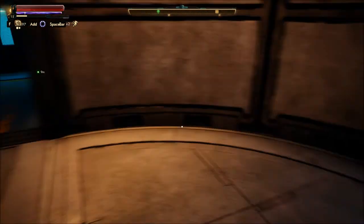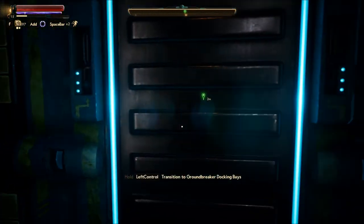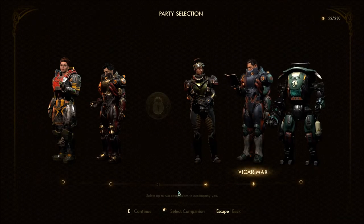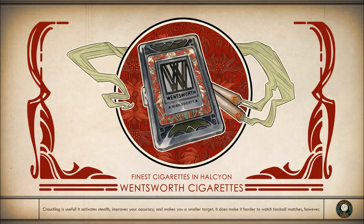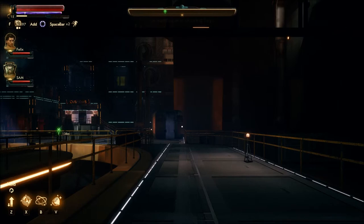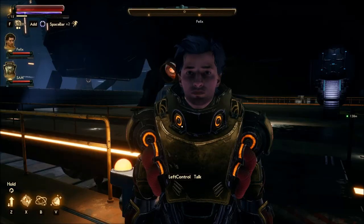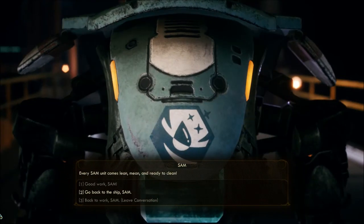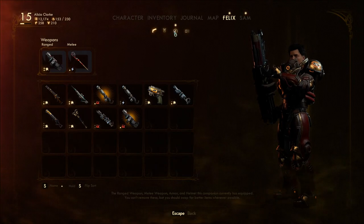I wanted to give him this armor. I'll take Felix and the robot. Ada says 'Please avoid damaging yourself or others while you are out.' Thank you, Ada. Sam and Felix.